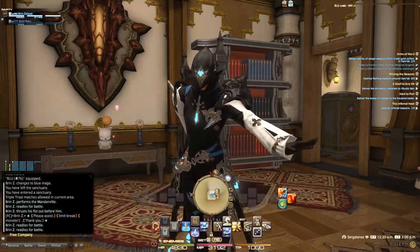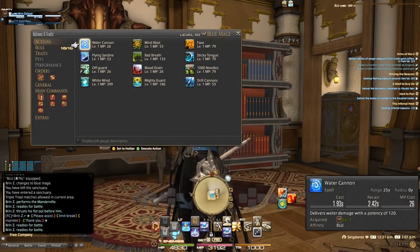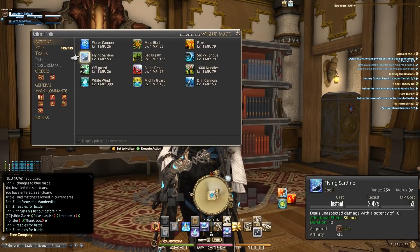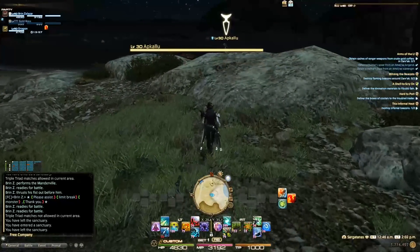To start, let's talk about the action you want to learn: Flying Sardine, an instant cast spell. The reason you want this is because you, the player, are going to be the one tagging the mobs. You want to run out, tag them, and let your friends burn them down. The easiest way to manage this spell is to learn it from the Op'Khalo.